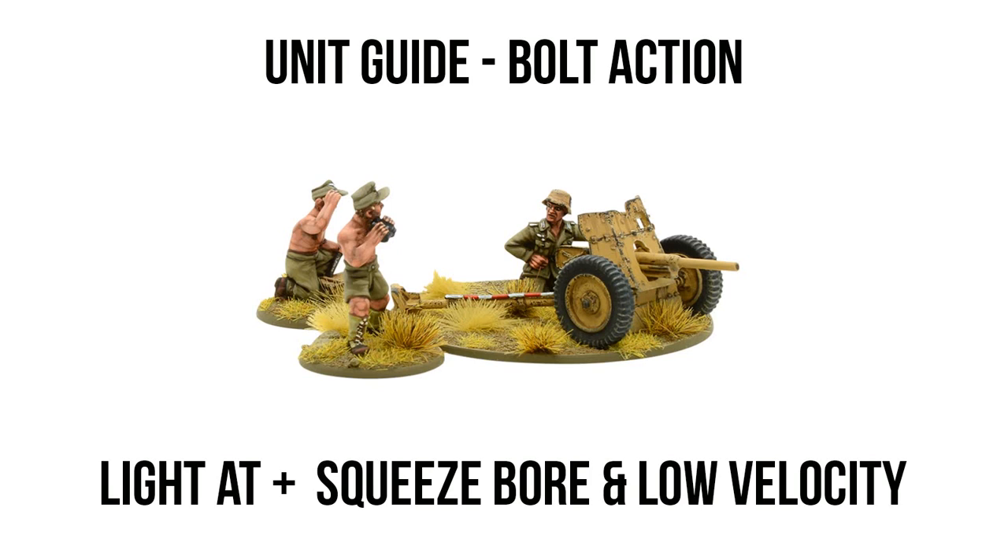Because of that, the light AT gun profile, as the name implies, is not going to pack the punching power you see in a lot of late war tanks. Light AT guns are relatively weak, coming in at a penetration value of plus four, and they also have shorter range at just 48 inches. That said, 48 inches is pretty respectable, as that distance covers the entire short edge of the battlefield, meaning this artillery piece has a good threat range and can likely lock down half the battlefield to any armor that isn't big enough to challenge it.